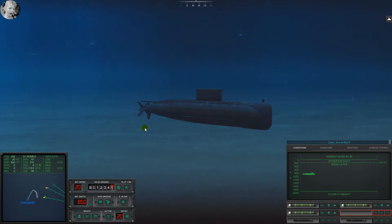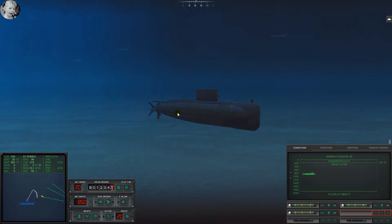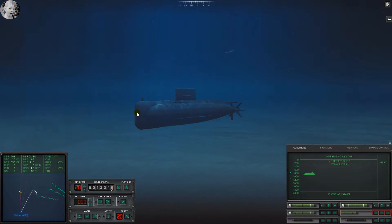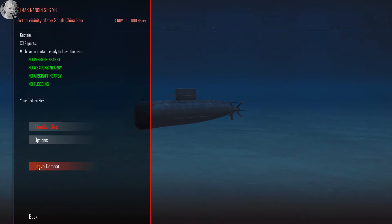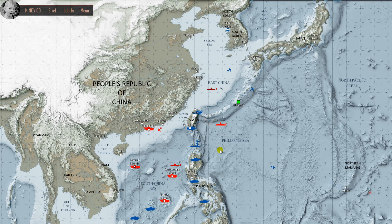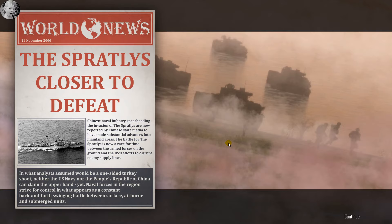Let's speed this situation up. Looks like they're going to pass behind us — I'll take that. While that's happening, let's reload that tube. Those guys ought to pop sometime soon. Finish loading that tube. We're out — got us a Romeo! The Spratly's closer to defeat.